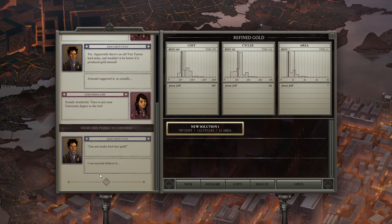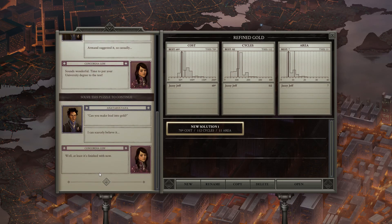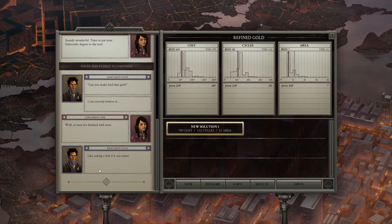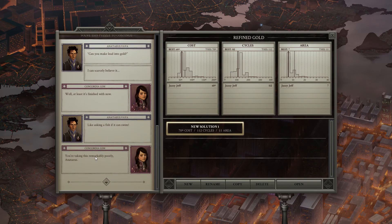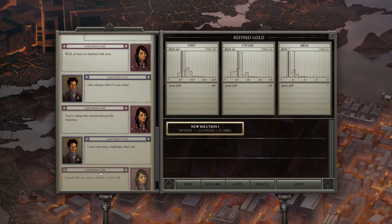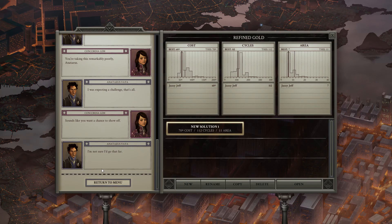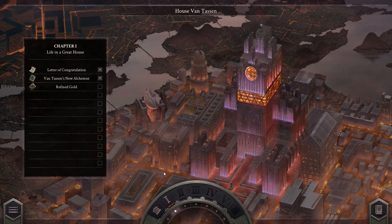Can you make lead into gold? I can scarcely believe it. Well, at least it's finished with now — like asking a fish if it can swim. You're taking this remarkably poorly, Anateus. I was expecting a challenge, that's all. Now it sounds like you want a chance to show off. I'm not sure I'd go that far. Obviously it's too easy for Anateus, and we will be getting into more difficult products very soon.